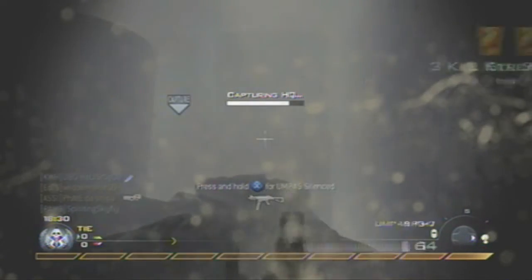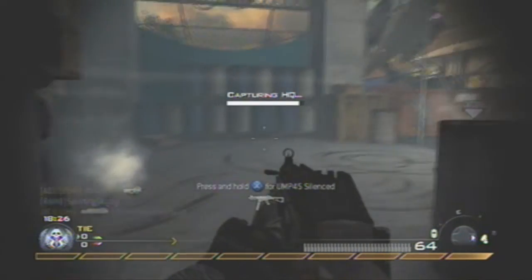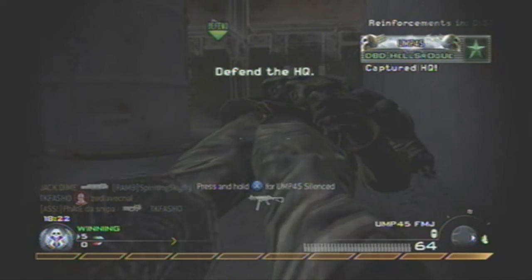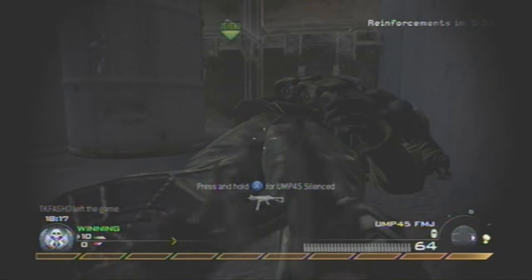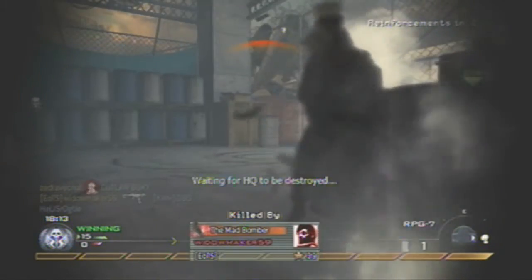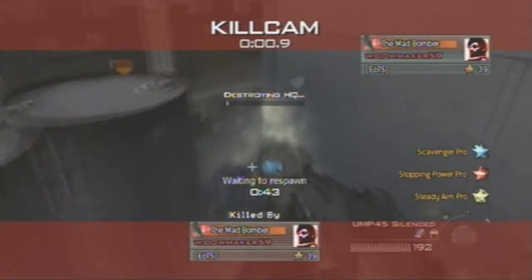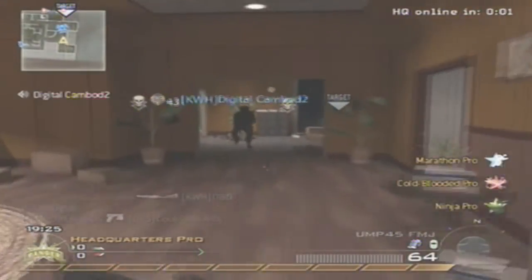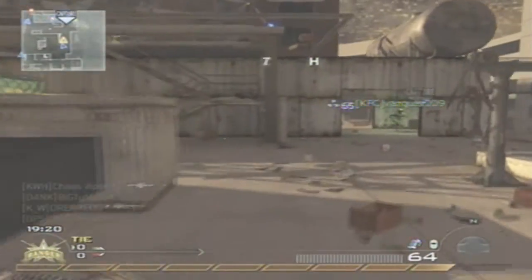Cold-Blooded Pro is very effective — that guy didn't see me at all but I saw him. I'll show you right here that my body looks no different than the dead body in front of me. Watch — soon I will get killed. Right there. Now watch: to the left is a dead body, to the right is me. There was not much difference at all.